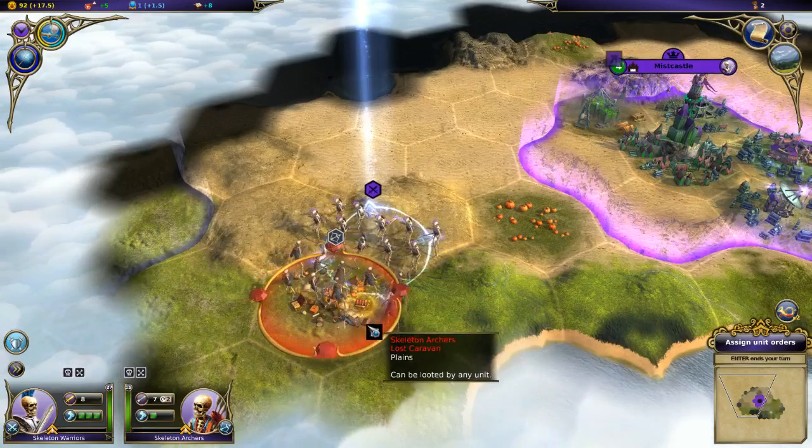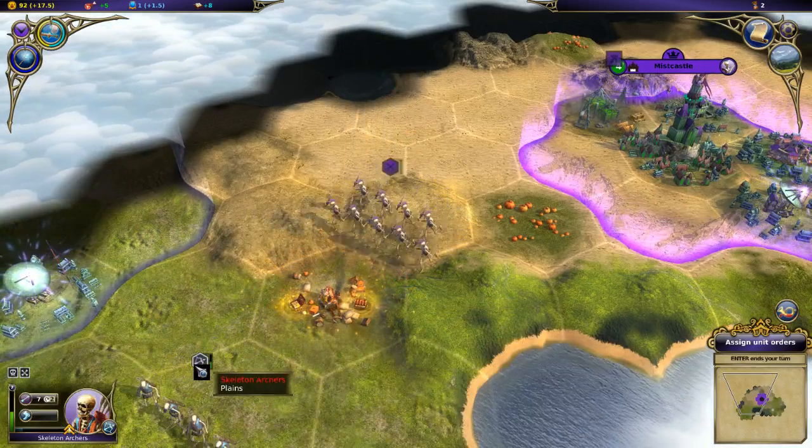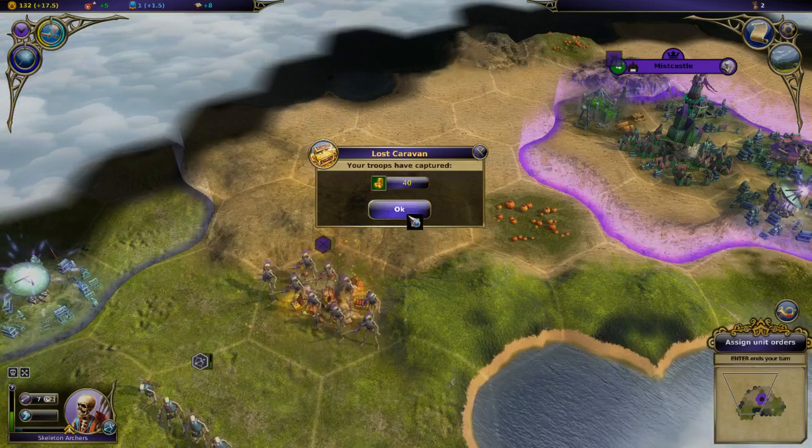I should be able to handle them in this fight. I'm not going to kill them, but I'm going to weaken them - and actually they get pushed away. That is a different mechanic from most games. So I get to capture that lost caravan, and there is a city over here - I'm assuming it's probably going to be neutral.